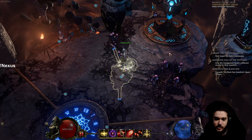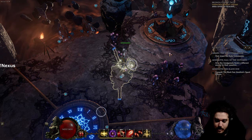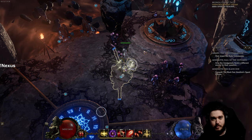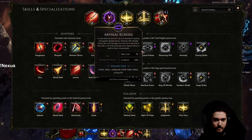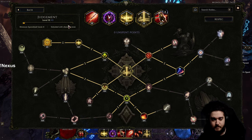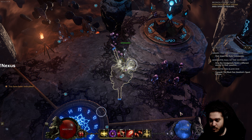I'm going to run a map, show you an example of the rotation on a target dummy, and then talk about the character overall. This is not currently using any unique items — just bare bones stuff. You can start playing this build a few hours into the campaign. I personally leveled with Warpath, but you can level with whatever you want. You're pretty much leveling until you get Judgment, which is in the Paladin tree.